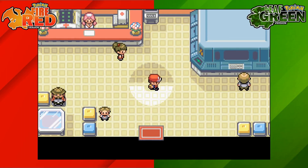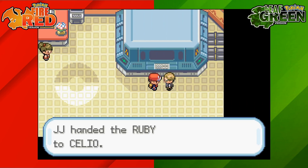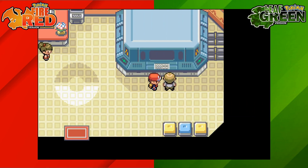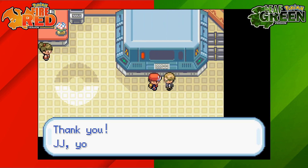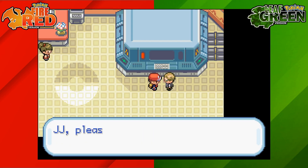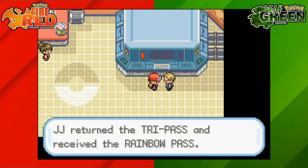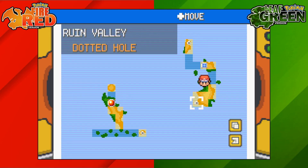Once you've got the Ruby, head back to One Island. Go to the big Pokémon Center at the back, and once inside go over towards the right-hand side and chat to Celio. As a thank you for bringing him the Ruby and helping with his research, he'll ask for your Tri Pass and in return give you the Rainbow Pass, which gives you access to the other four islands.